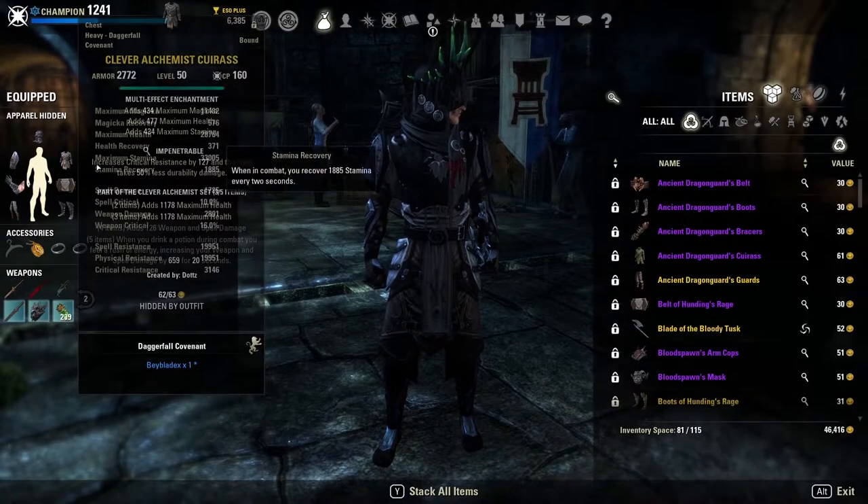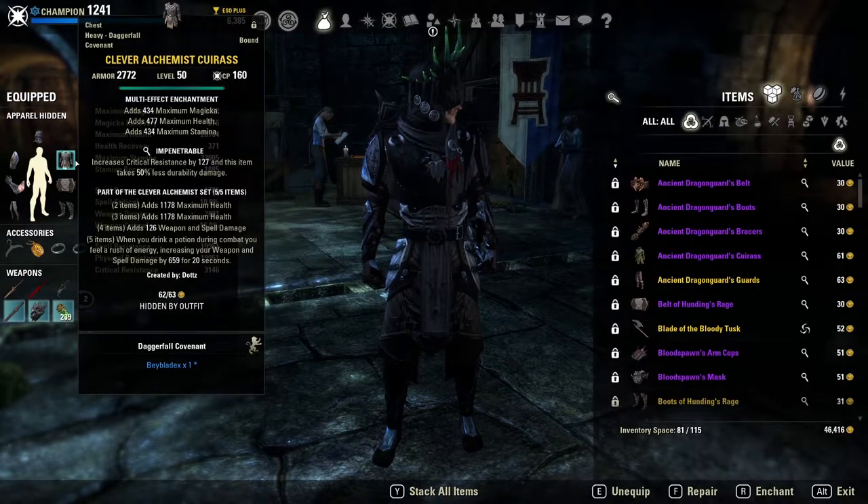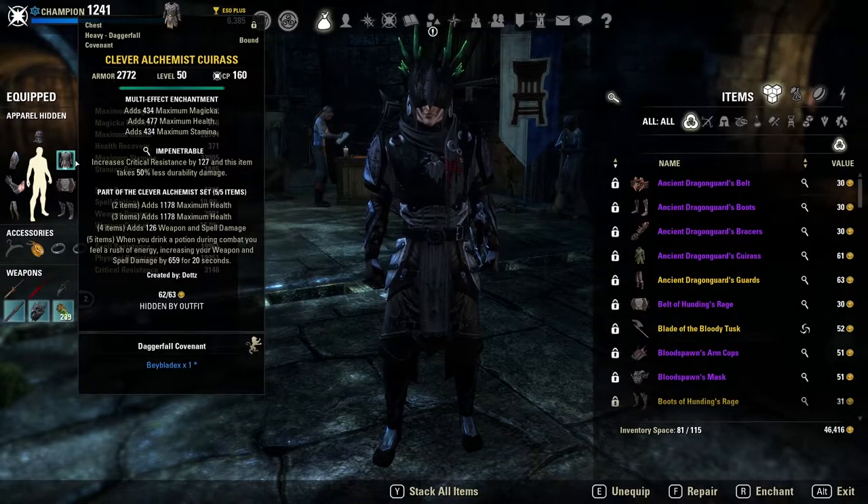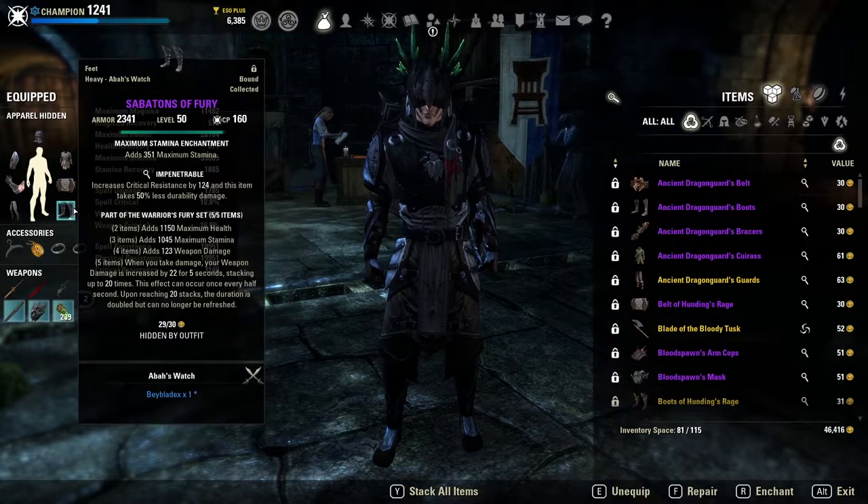We also have Clever Alchemist on our back bar only, so we have two lines of health and a line of weapon damage. When you drink a potion during combat you are going to get a surge of energy for 660 additional weapon damage for 20 seconds. So we're getting a huge spike to our weapon damage from Battle Roar, and a huge spike when we pop our potion.